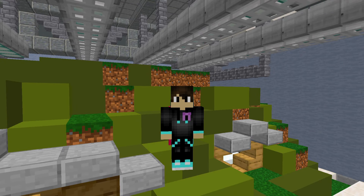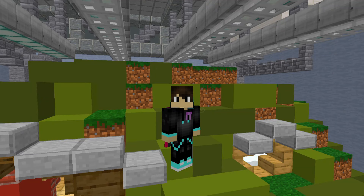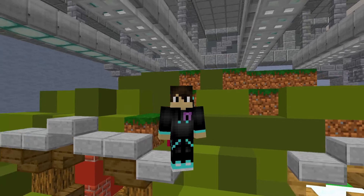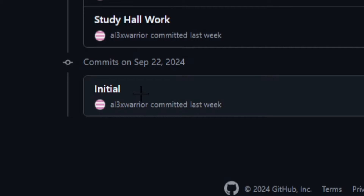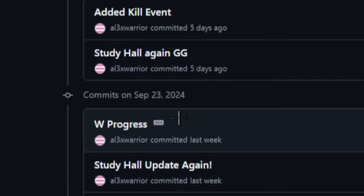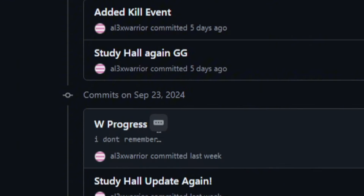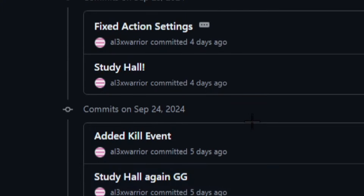So during study hall periods at school when I had nothing to do, I would continue to work on the project and use GitHub to share the project back and forth. In GitHub, you can set a comment or a note when you're pushing the updated files, and looking over them again, I'm noticing some interesting comments. Starting off, we have the initial commit, then 'study hall work,' then 'study hall update' again, then 'W progress' which has a description — 'I don't remember, okay, good to know.' The next day: 'study hall, again, GG,' and then 'added kill event,' which I think is the only one where I actually specified what I did.